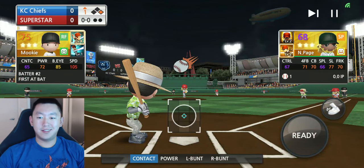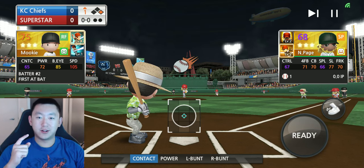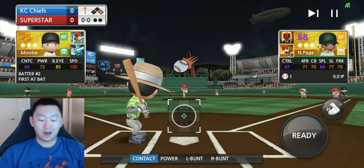Hi, thanks for tuning in this week. We're going to try to start off a new series to showcase our players with exceptional skill. Today we're going to start off with a 105-speed right fielder. His name is Mookie Betts for now, but as you know with my team, that always changes.